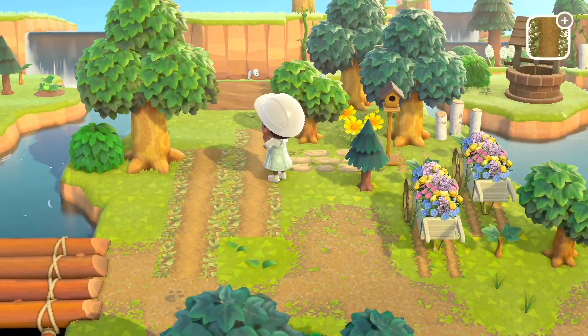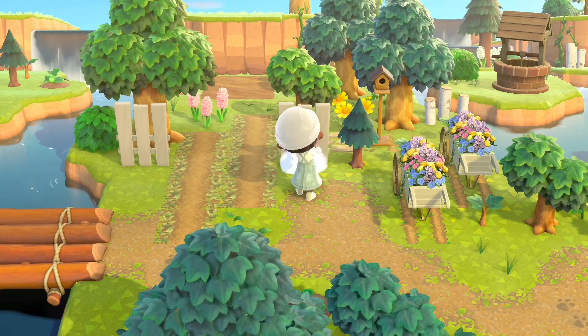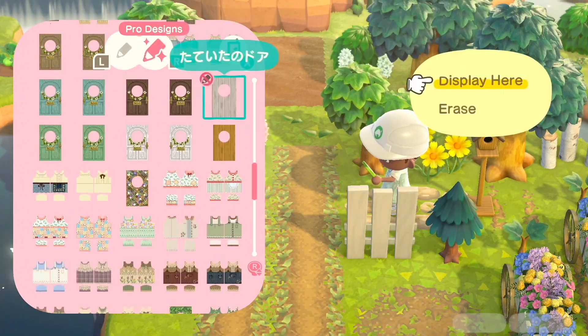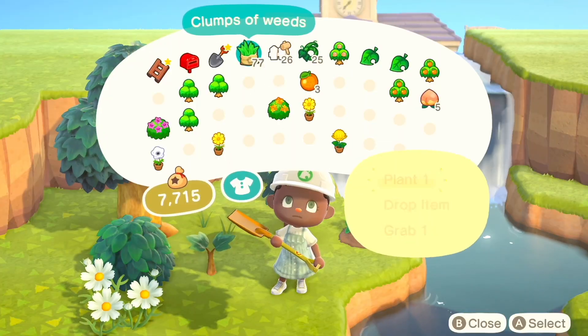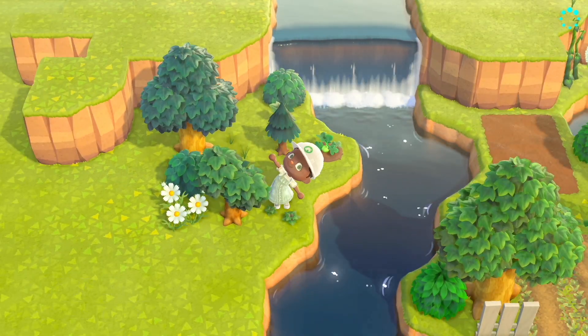I really wanted to create a little transition into the incline, so I'm adding white fences with a mini garden gate — kind of a little entrance that leads into the incline. It really reminds me of a garden style, and I want to use tall white fences as much as possible throughout my island because they just fit the theme so well.